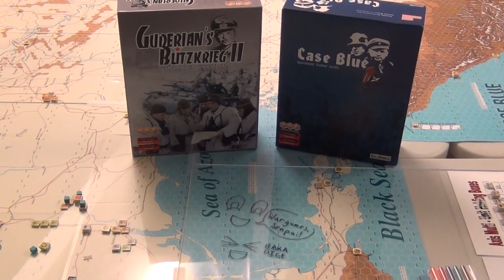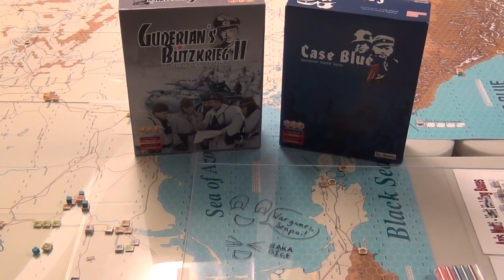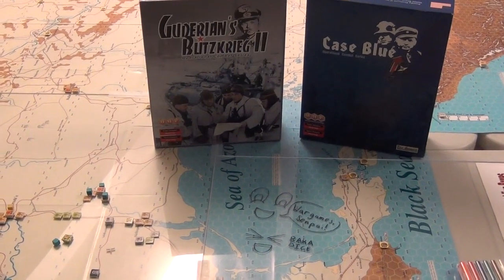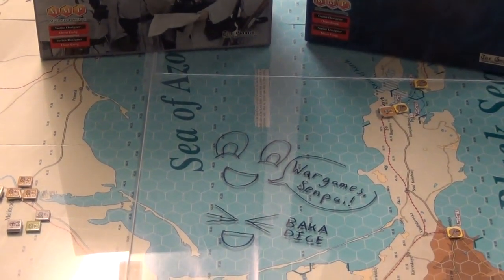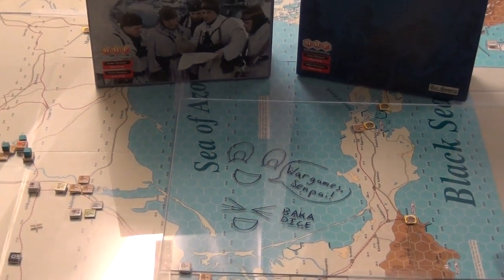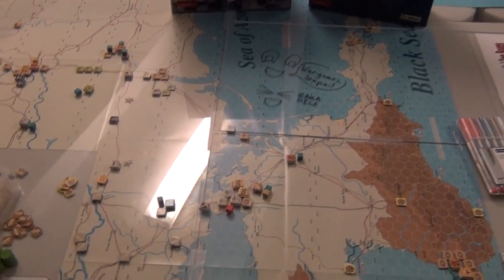Hello, this is Trinot, and this is Gdurian's Blitzkrieg in Case Blue. Upon request of some people that I talked to, I did the horrible, horrible thing of drawing anime faces on the Sea of Azov. They wanted me to draw on the Plexiglas, and I had to oblige.